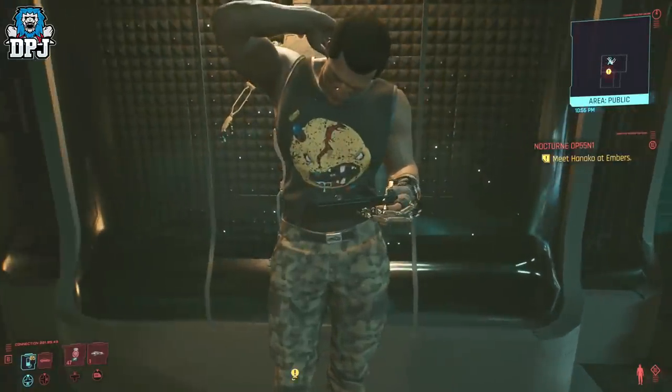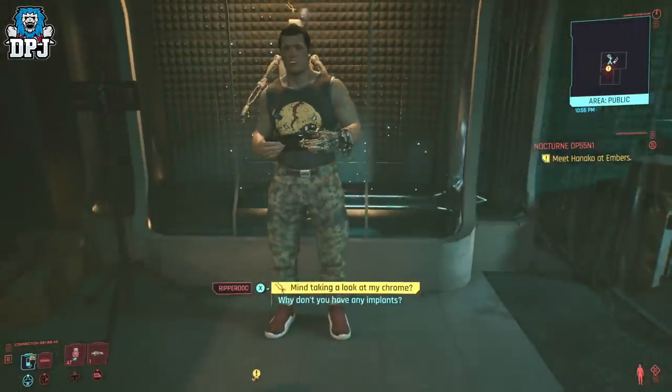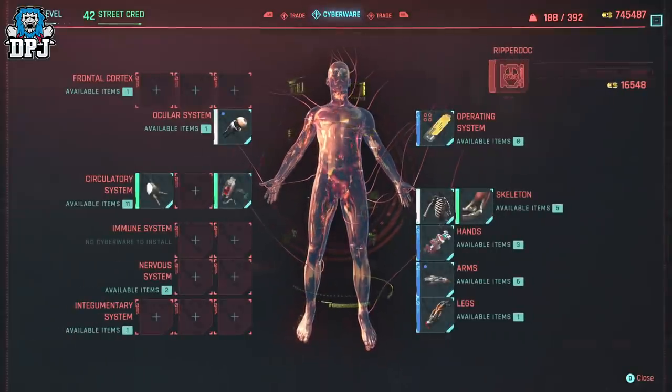This requires you to have a Berserk operating system equipped, which you can buy from the ripper doc you can see on screen now. Simply head there and purchase it.